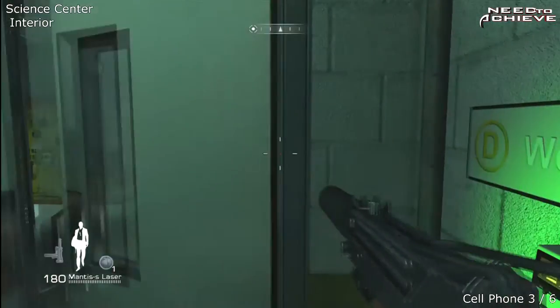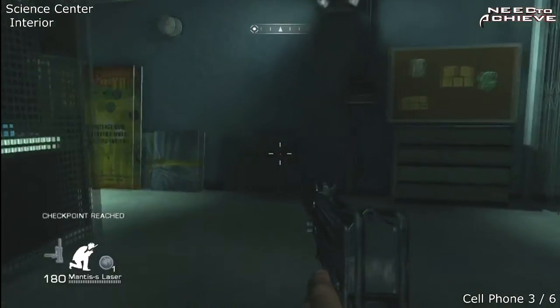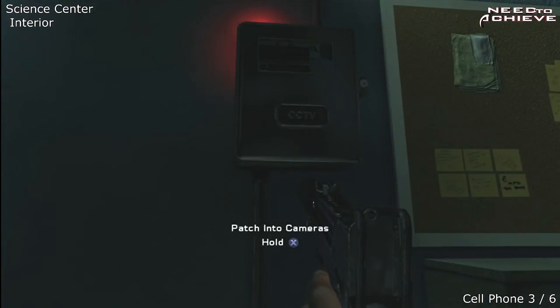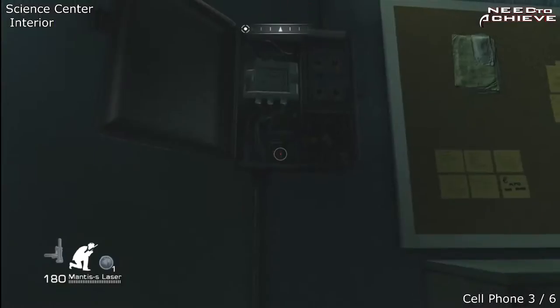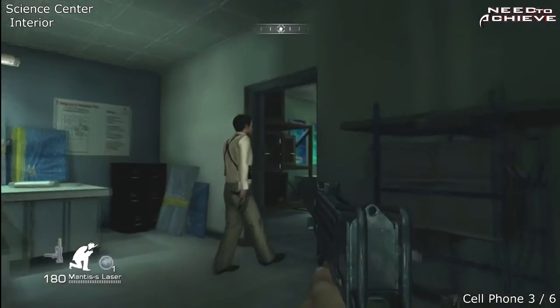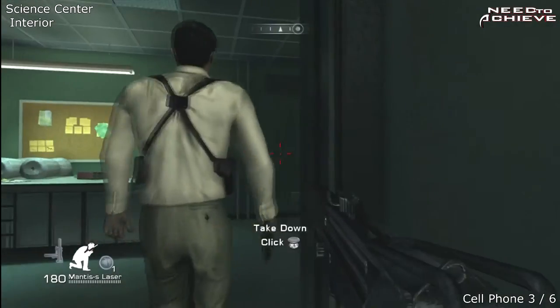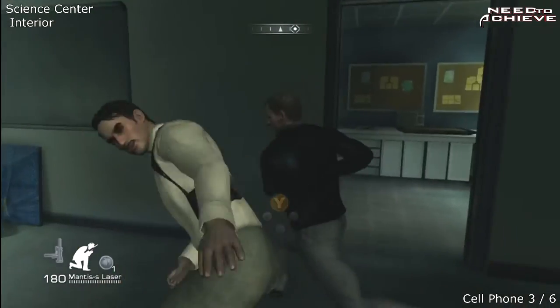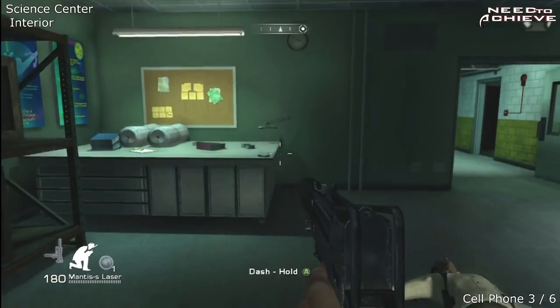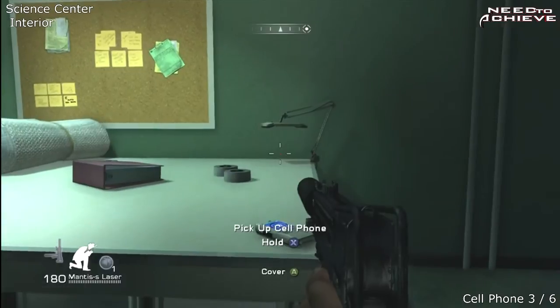After you unlock the door, or hack the door to unlock it, you'll see this patched into the camera's box. You don't have to do this, but you can if you want to. Keep going through this area — you see a guard walking away from you. Take him down, and cell phone number three will be to the left on the table.